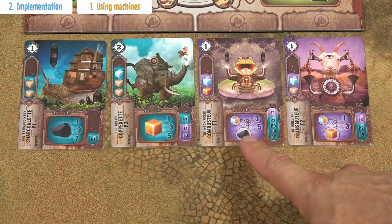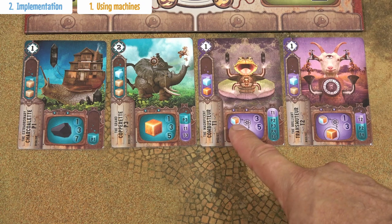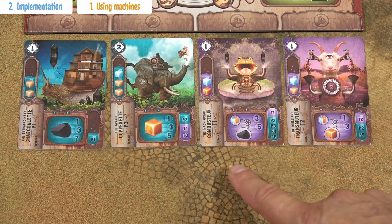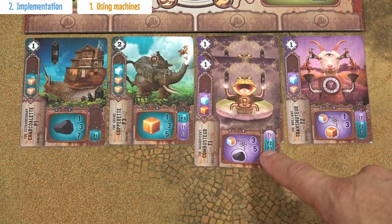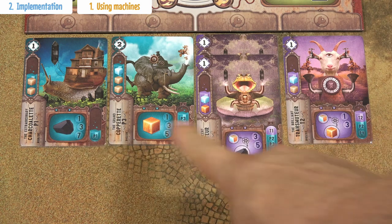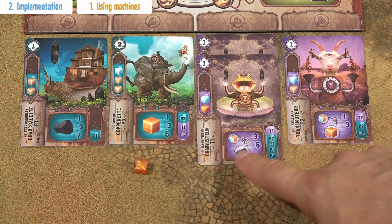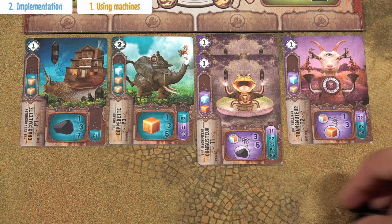These purple cards are transformation cards — they transform resources. This card allows you to transform 1 wood, 1 copper, or 1 crystal into charcoalium. If you have 1 card, you get 3 tokens of charcoalium. So for example, take a wood from your personal supply, pay it to the bank, and take 3 tokens of charcoalium. When you combine 2 identical transformation cards, for 1 resource of your choice you get 5 charcoalium tokens. Because you can use these machines in any order, you could take copper from a production card, feed it into the transformation machine, and get 5 tokens of charcoalium.